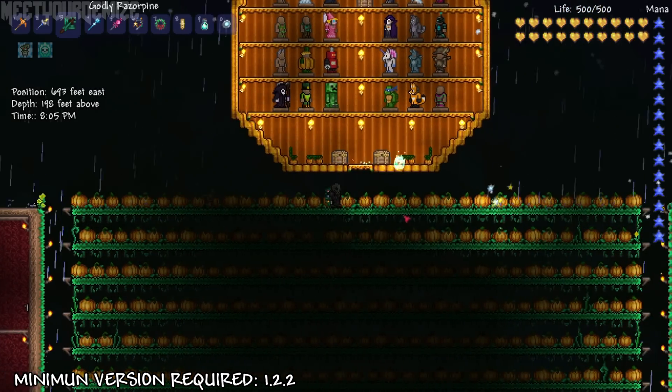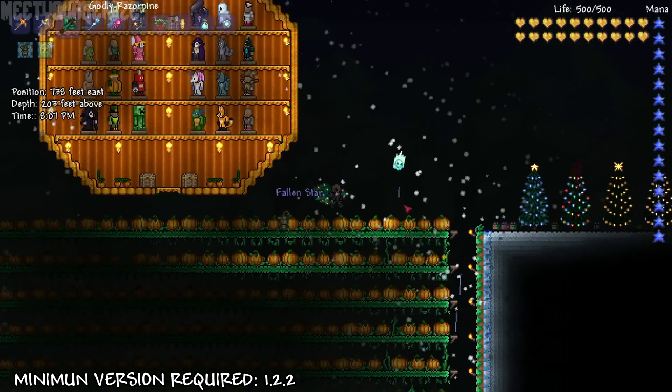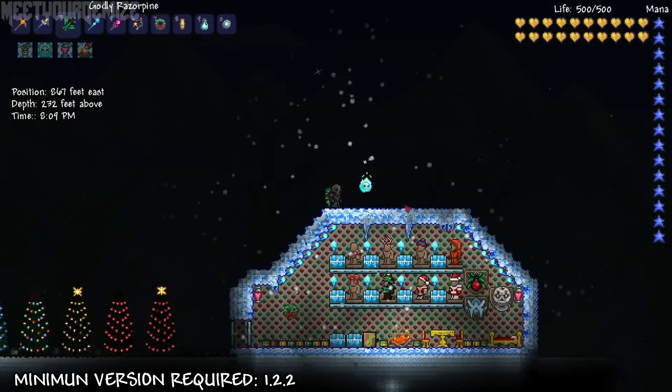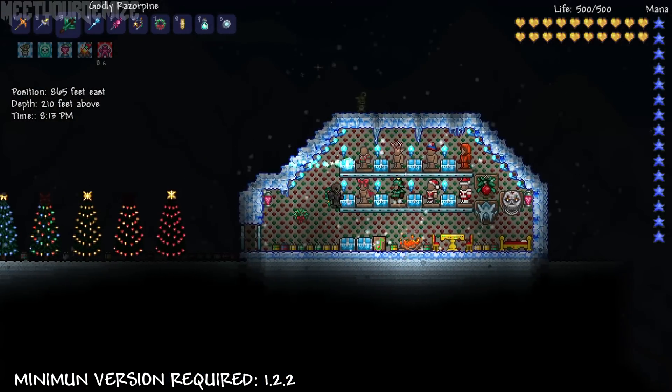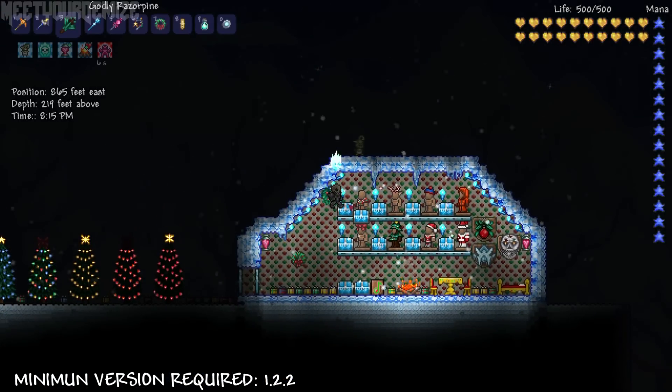What I'm sure you guys really want to know about is where all the new Christmas items are, and the answer is over in this cozy igloo I've set up right next to my pumpkin patch. I have all the vanity items set up on mannequins with an extra in each of their respective chests.